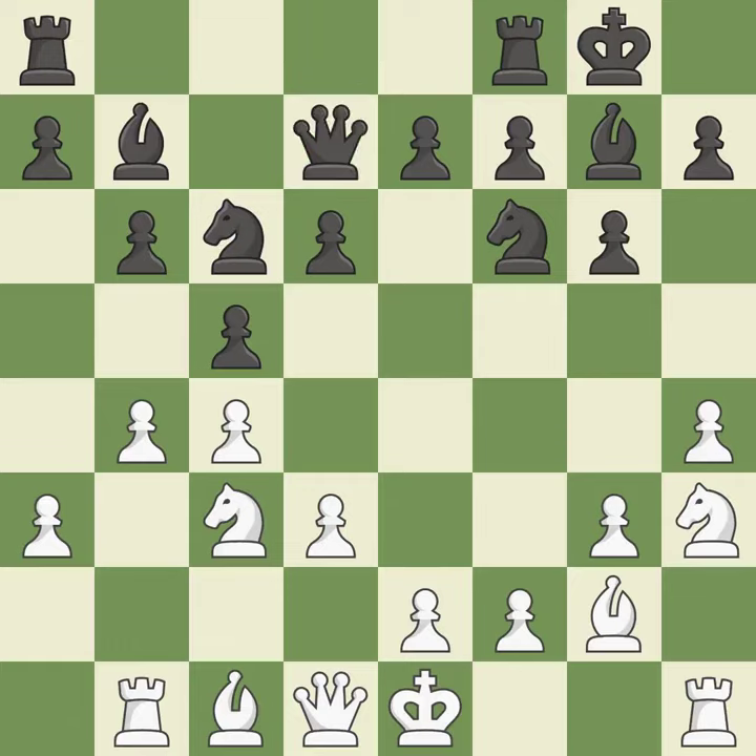The rooks can see each other now, allowing them to provide mutual defense. This threatens to reveal an attack on a bishop. This allows the knight to control more squares. This stops the opponent from being able to win a pawn.